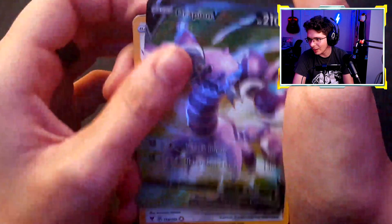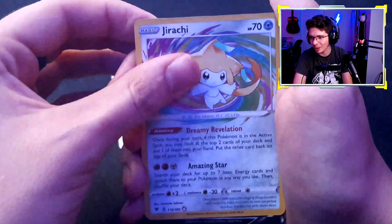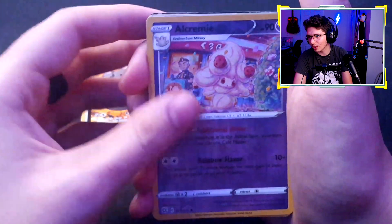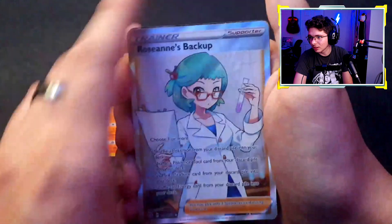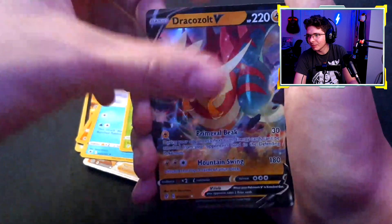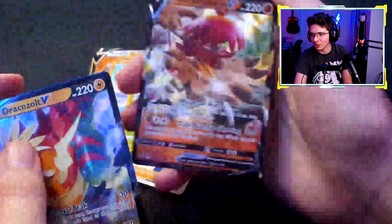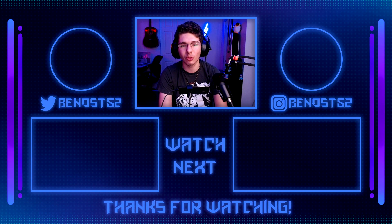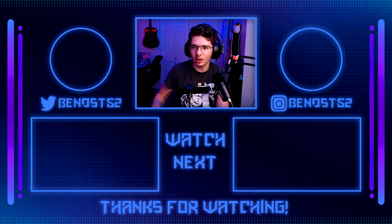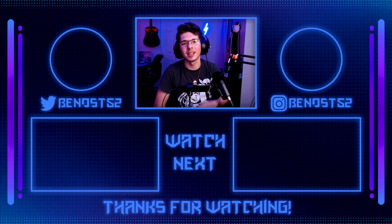Let's see what we got overall: Dragoneon V full art, amazing rare Jirachi — one of the most adorable cards I've ever seen — Steelix V, reverse rare Decidueye, Keldeo holo reverse, Tropius reverse, and Drakeizo V plus the promo Hisuian Decidueye. Great video today! Hopefully you guys enjoyed — if you did, hit that like button and subscribe for more Pokémon content. This was streamed live on Benost52, come say hello. Have a great rest of your day, I'll see you next time!